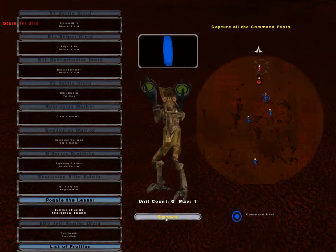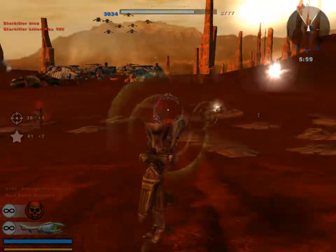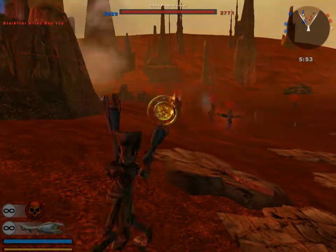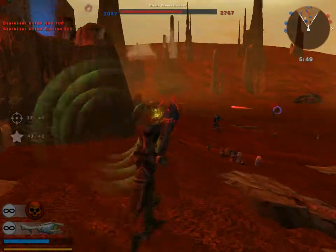Let's go with Poggle the Lesser. He's a one-shot from any distance and he has Geonosian flight — he can fly, though he can't sprint. If my aim wasn't so terrible with these sonic blasters...